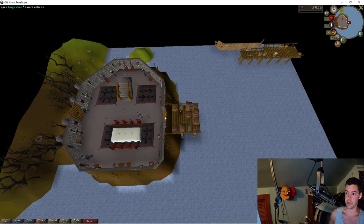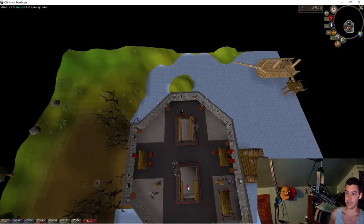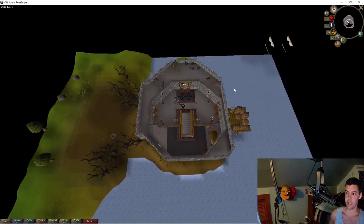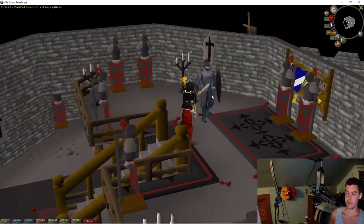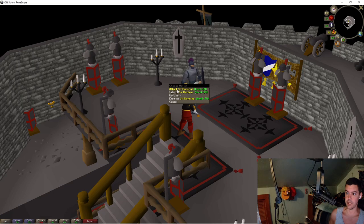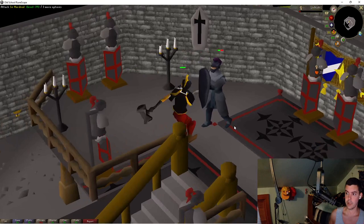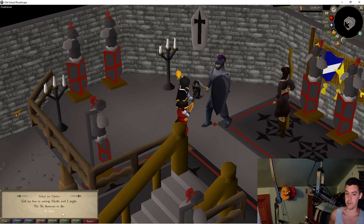Now I'm going to go inside, up the stairs, and up again. Here is Sir Mordred. I'm going to right-click and attack Sir Mordred. Sir Mordred has 38 health points. He says 'Please spare my son.' I'm going to say: 'Tell me how to untrap Merlin, and I might.'